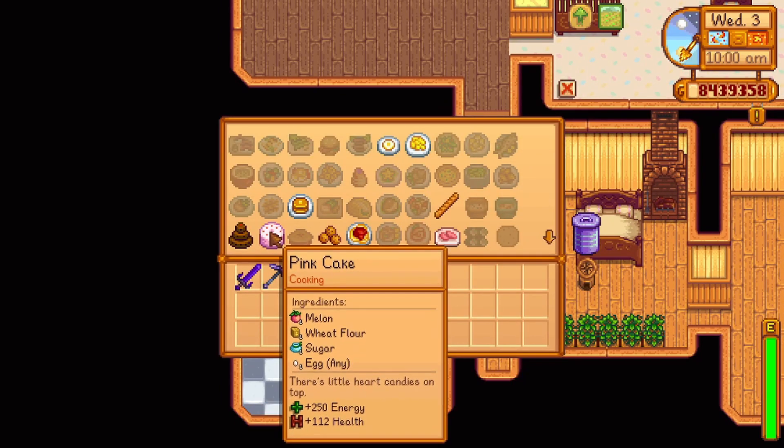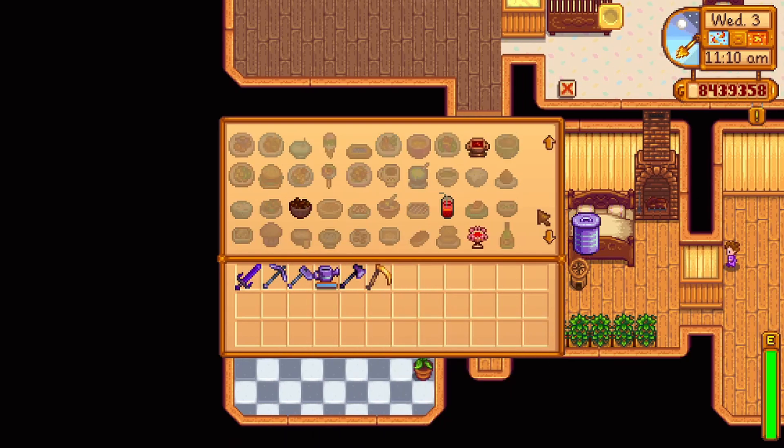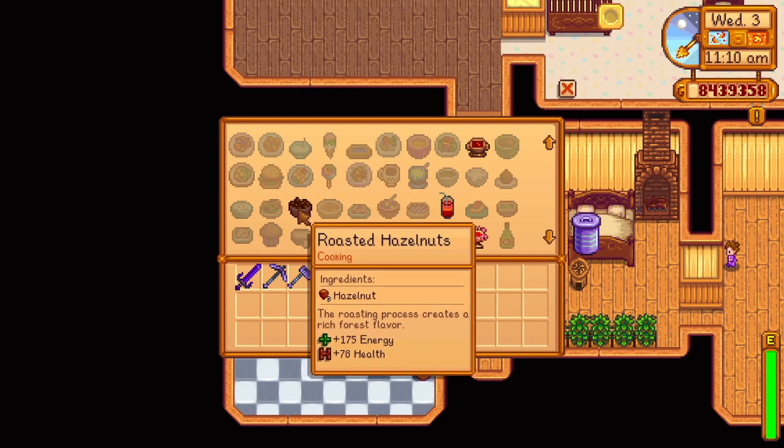Summer Day 21 Year 2 offers a recipe for a pink cake — one melon, one wheat flour, one sugar, and one egg, replenishing 250 energy and 112 health. Summer Day 28 Year 2 offers a recipe for roasted hazelnuts — three hazelnuts, replenishing 175 energy and 78 health.